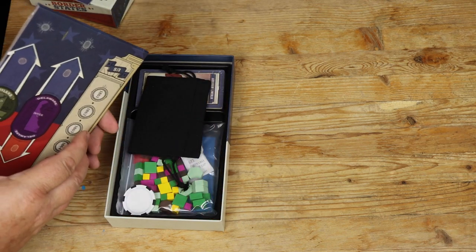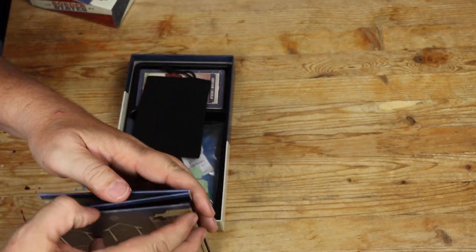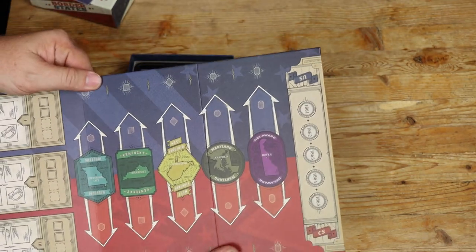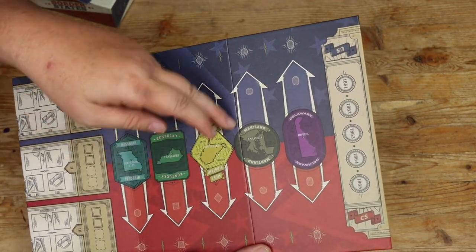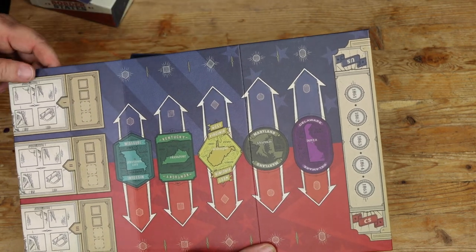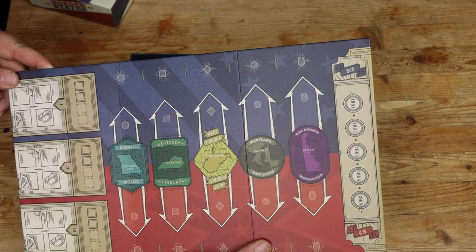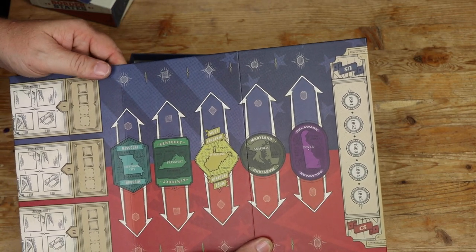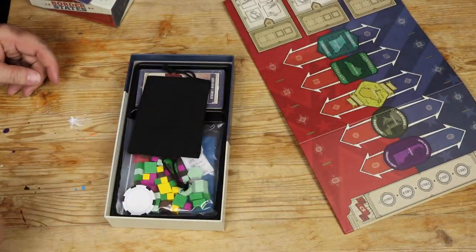This would be the game board. Not a huge game board. Missouri, Kentucky, West Virginia, Maryland, and Delaware — so these are the states we're fighting for. The Rebs are on the bottom and the Union on the top, it would appear. Nice board in terms of quality for what it is.